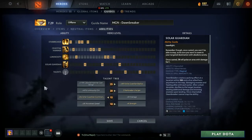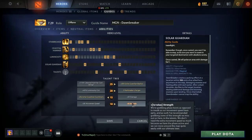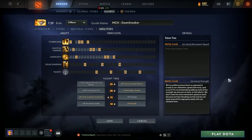Moving on to talents. At level 10 we've got the option between plus 20 move speed and plus 8 strength. We're already getting Sange and Yasha and Phase Boots for move speed, so we have plenty of movement speed between those two. Even more if we've got Blink Dagger and the global from Solar Guardian. So I feel the 8 strength comes in handy a lot more often than the movement speed. If you want extra movement speed by all means take it, but in early Dawnbreaker stages I've been picking strength, so that's what I've recommended.